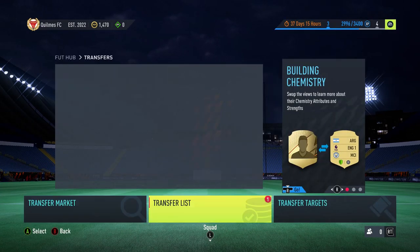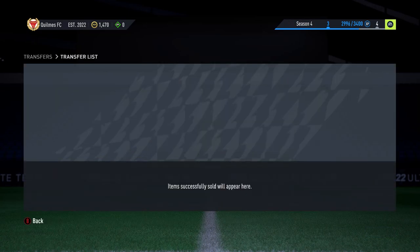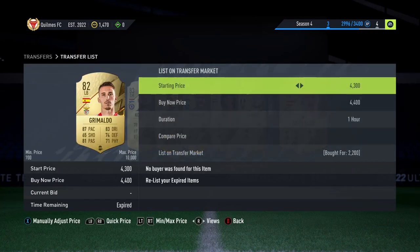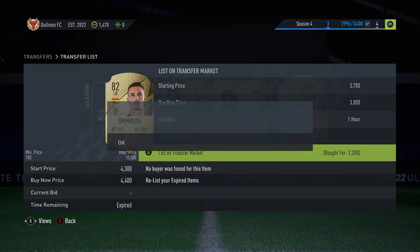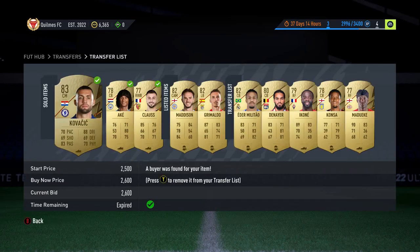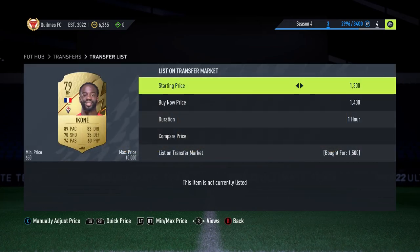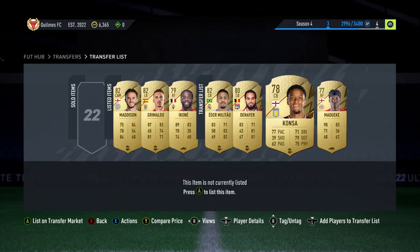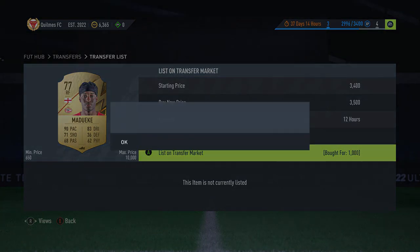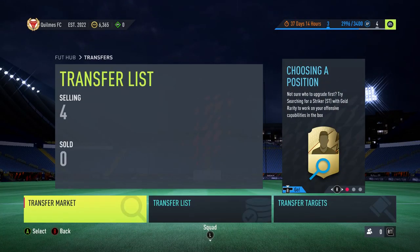Coming back — Valverde has sold, Grimaldo didn't sell so we'll drop him down a bit; we want the coins back. Manalas sold, Klaus sold, Ake sold. Klaus sold for 5.5k — same sort of thing again. Now Giannis is a Kone — 1.5k, right forward. And Maduke — same sort of thing, 3.5k.